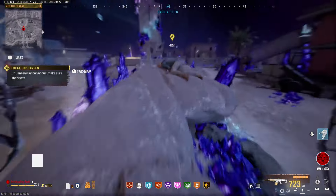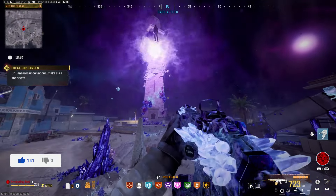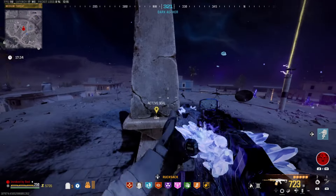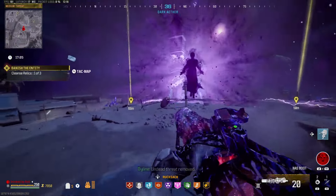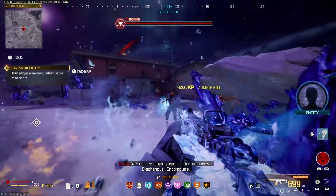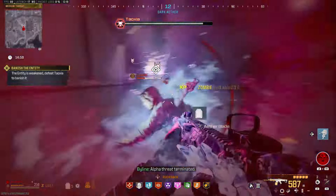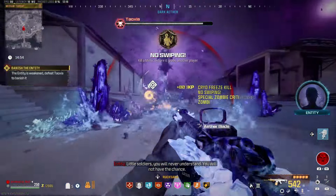Do that a second time with the other crystal and then you'll need to head back over to Ravenov and you'll see Dr Jansen on the floor. When you get close, Jansen will start to levitate into the air and then you'll have the objective to cleanse three seals. Head to each seal and interact with it and then you'll be inside a kill box. You'll need to kill zombies inside of the ring of energy to further your progress. Once you get to that final seal to cleanse it, it will spawn the disciple boss for you to fight, which is quite powerful. When fighting the disciple, make sure to keep an eye on the health bar at the top of your screen. When it turns grey, it means it cannot be damaged and you'll have to kill the highlighted boss that it spawns in order to be able to damage the boss again.